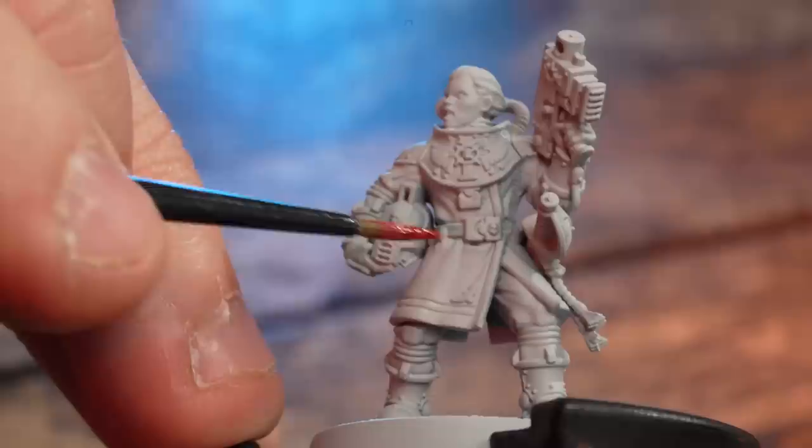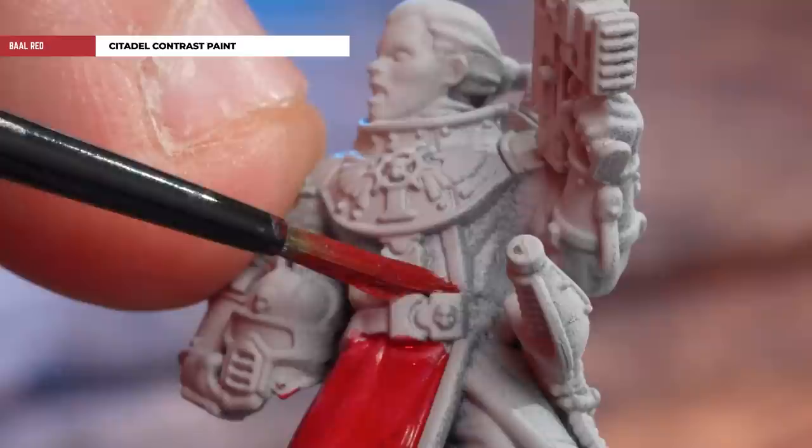Starting from a grey sear undercoat, what we're now going to do is pick out those red tunics using Ball Red. Don't worry if you make any splodges or errors here — we can easily fix this later on.